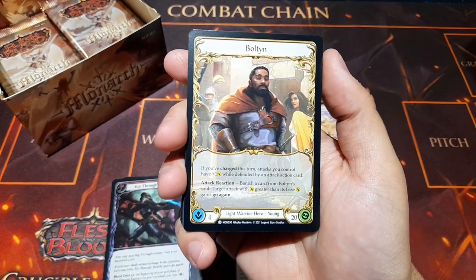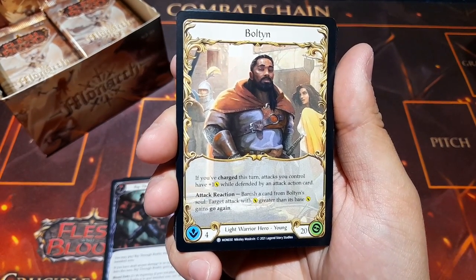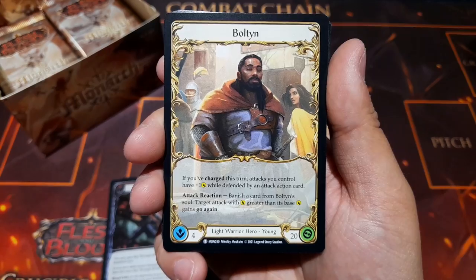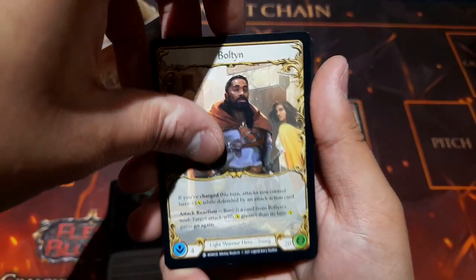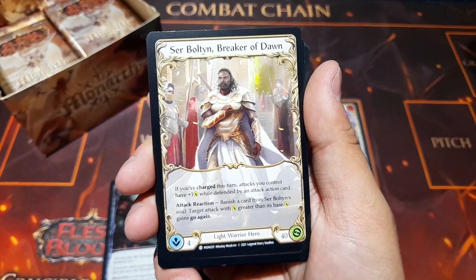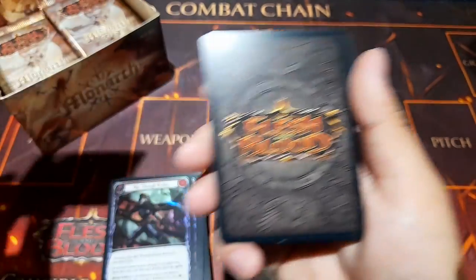First look at our light warrior hero: Bolton. If you've charged this turn, attacks you control have plus one damage while defended by an attack action card. As an attack reaction, banish a card from Bolton's soul — a target attack with damage greater than its base damage gains Go Again. Pretty swish. Then the big version: Sir Bolton, Breaker of Dawn — same ability, slightly different art, and more health.